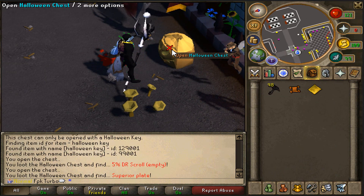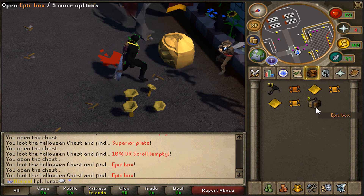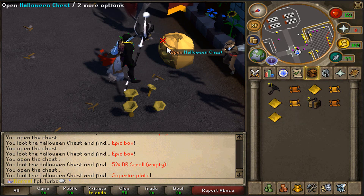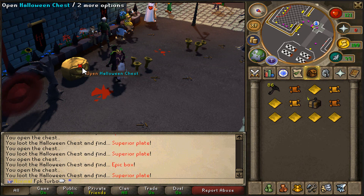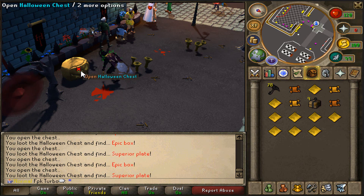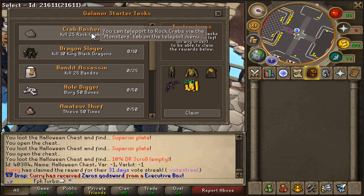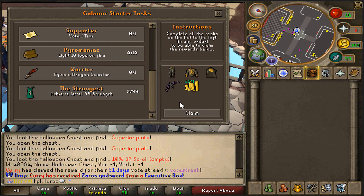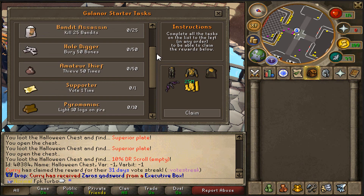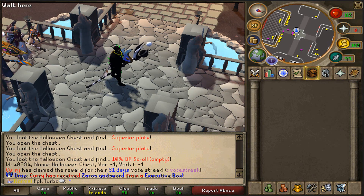We have some Halloween keys, so let's open up the Halloween chest and see what we land on. We are getting drop rate scrolls, superior blades, and epic boxes — these are the Halloween keys and you can open them at the Halloween chest at home. Getting more epic boxes — that's how the loot looks from the Halloween chest. Let's also check out the new starter interface — these are the Kalanor starter tasks with various tasks to complete. You can get yourself the starter ranged bow, starter ranged armor, and some cash, so make sure to check it out.